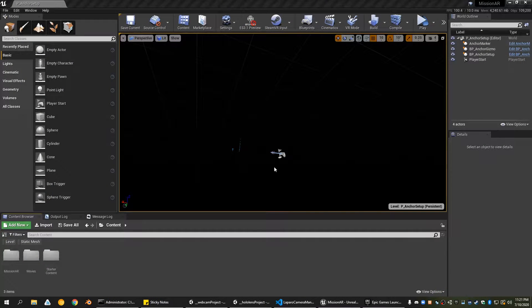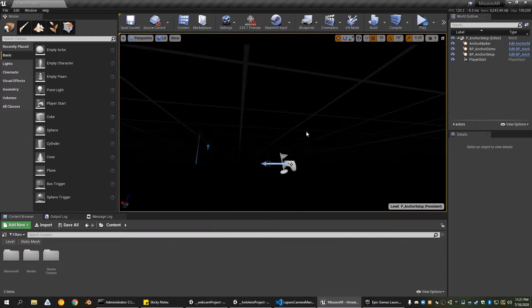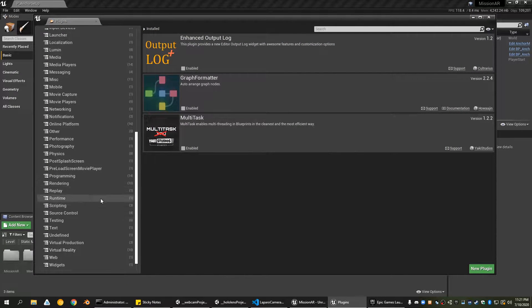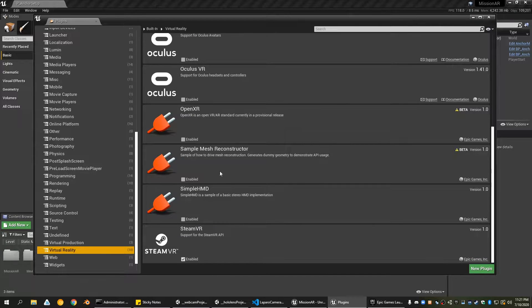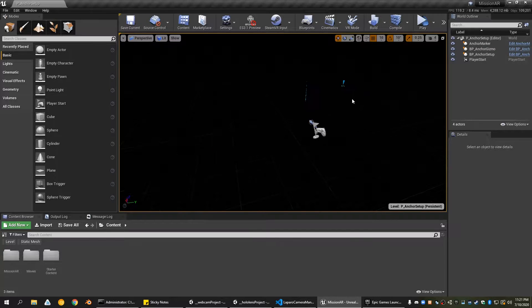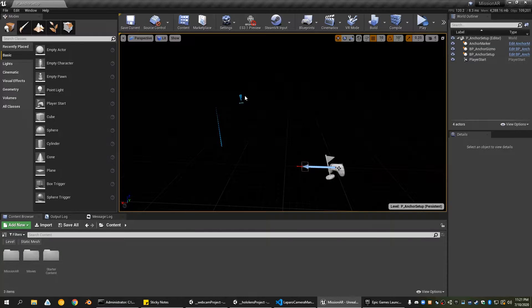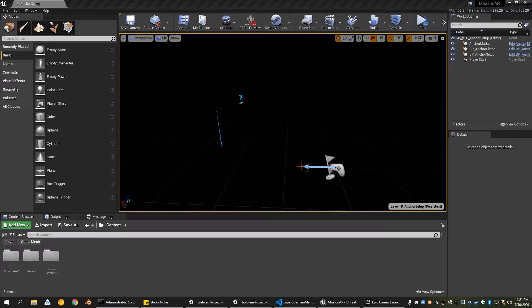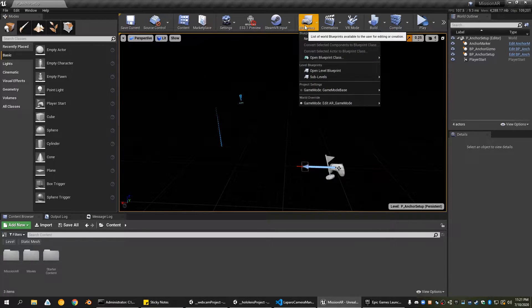I recorded 15 minutes worth of tutorial before realizing I wasn't recording, so that was great. To simulate this in VR, you need to make sure that one of the VR APIs is set up in plugins. After that you don't need to do anything else — you can just play in VR and it'll work with the controllers. I've always had problems with Unreal not reading the VR headset if it's not turned on when the Unreal instance begins, so make sure the VR headset is connected in SteamVR or Oculus and then reopen Unreal.